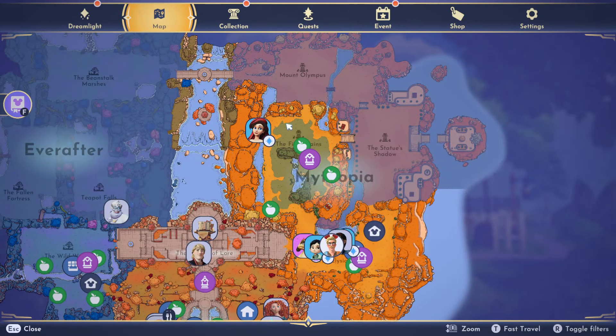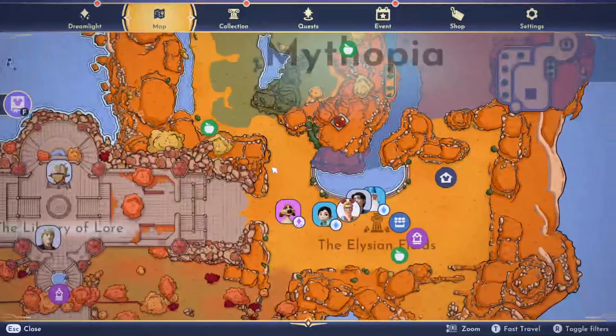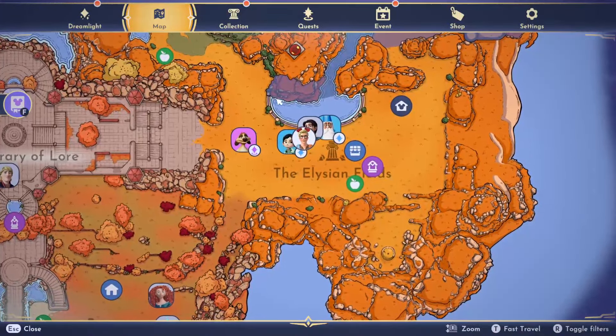The Mephopia side includes the Statue Shadow, Mount Olympus, Safari Plains, and of course the Elysian Fields. I personally like fishing down here.